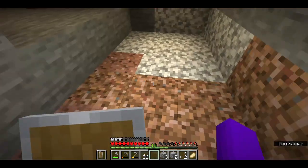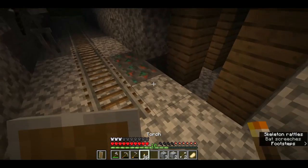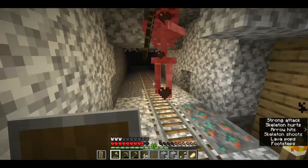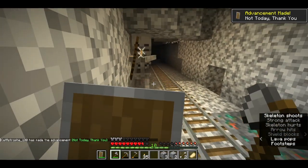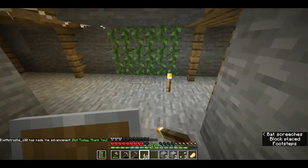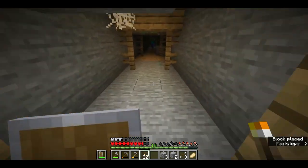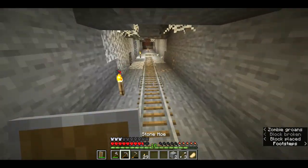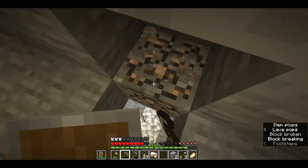So we're here now, and you can immediately just see bits of iron over here - and oh, a skeleton! We have to try not to die because I actually only brought one bit of food. Maybe if I light this up first then hopefully no mobs will spawn. Oh, there's the lush cave! If I block this off the skeleton shouldn't be able to get to me. There's some iron over here which is very nice.